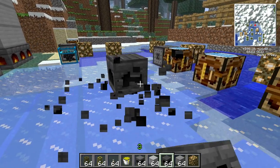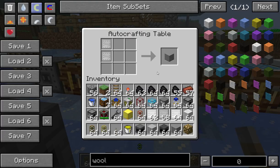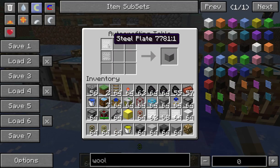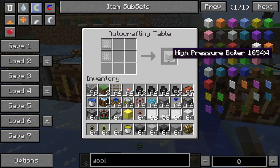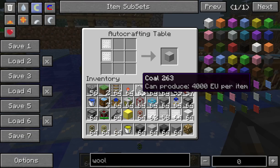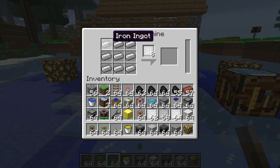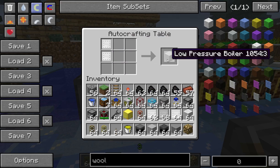The 2x2 is generally considered to be the workhorse. But we need the tank as well. The tanks themselves also come in two different varieties. You've got the High Pressure Boiler, which is two steel plates — it's a shaped recipe, one on top of the other — that will give you a High Pressure Boiler. The High Pressure needs steel plates from the rolling machine. However, the Low Pressure Boiler uses two iron plates on top of each other, still in the rolling machine, but just nine iron ingots to get an iron plate.